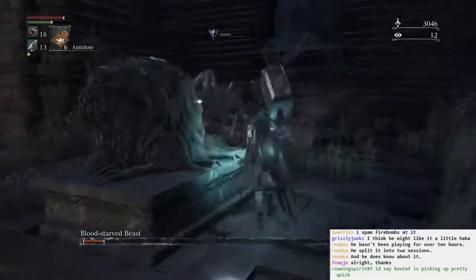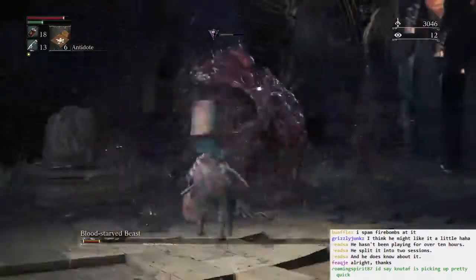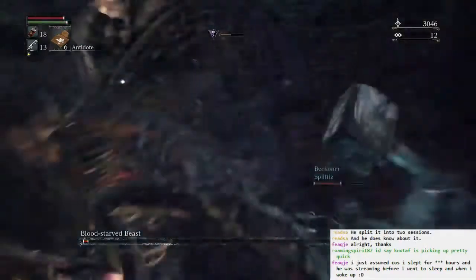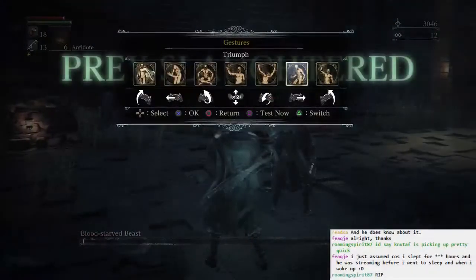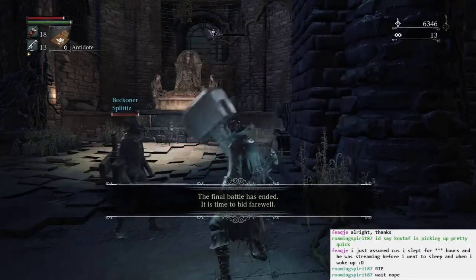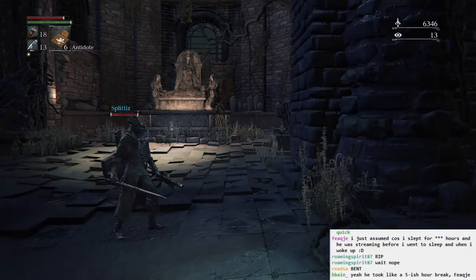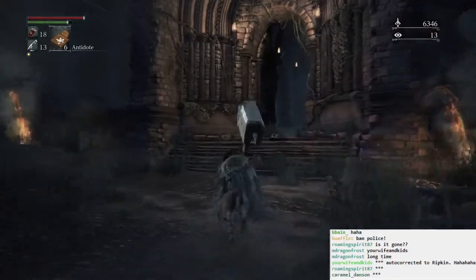Good hits. Good hit. You gotta get outta there, man. Here we go, this is it. Yeah. Nice, good fight. The triumph emote — I'm using it ironically because it's so dumb. Those aren't fun words, they're dumb words. Maybe it's the same thing.